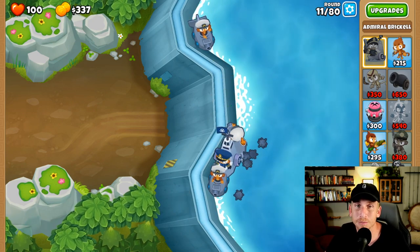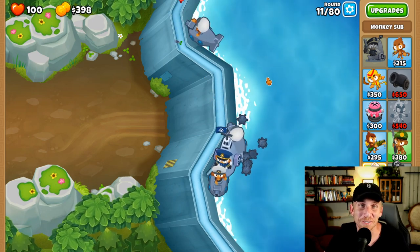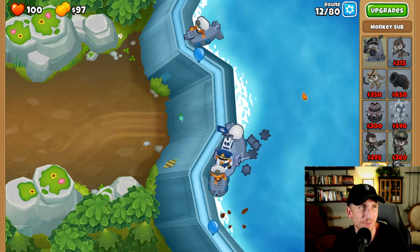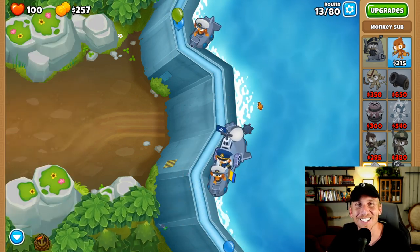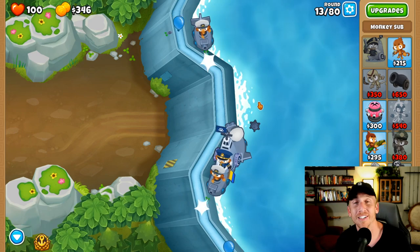I keep forgetting that it is an expert map, so I can't expect it to be just a cinch, but I'm trying to make it easier and easier. I kept restarting because I would get a banana farmer, then lose, and then I'd spent probably like 20 banana farmers on this video just because it got a little crazy. So we're going to do Air Burst starts next, and then afterwards we're going to get our first farm, and then we're going to deal with camo.